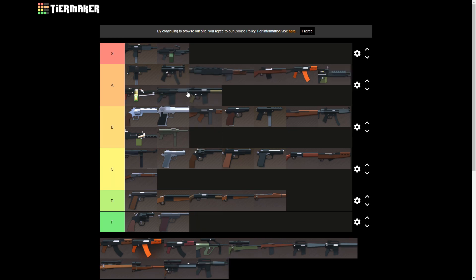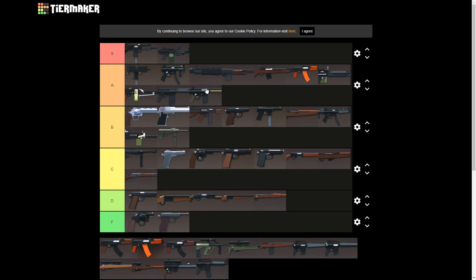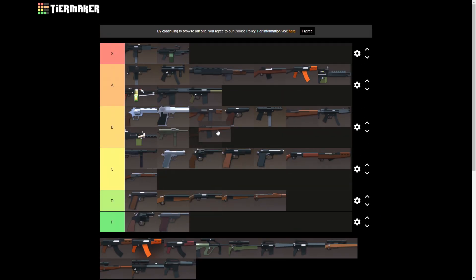Let's move on to battle rifles. I think the FAL and the G3 could both go into A tier — they're pretty similar in terms of damage and range. The G3 has a slightly slower fire rate but easier recoil control, while the FAL has a higher fire rate and a little harder recoil. If you're really good, the FAL is better than the G3. The ammo for them is really hard to come by though, so they don't really deserve S tier. They're some of my favorite guns in the game. The M14 is decent — nothing crazy — and the FAL and G3 are definitely better, so M14 goes in B tier.